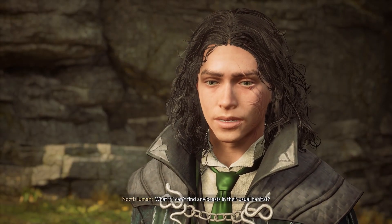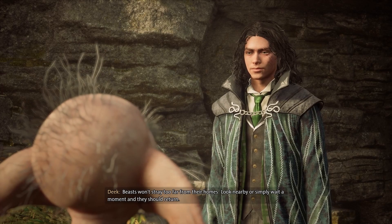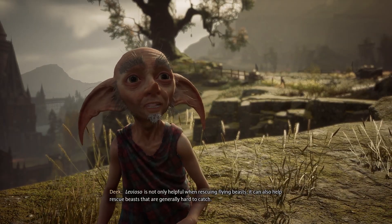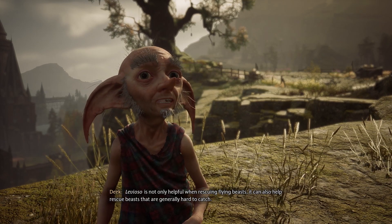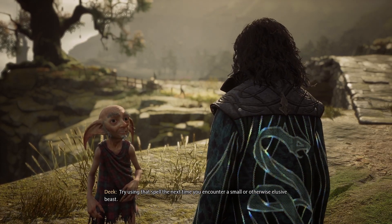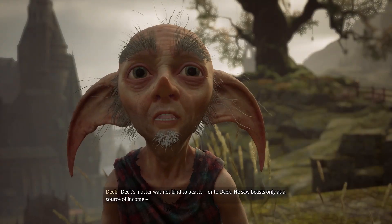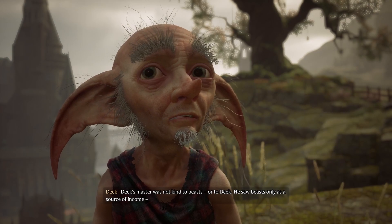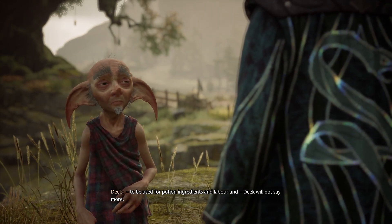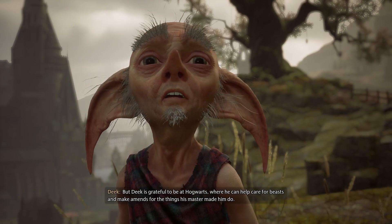Oh, that's pretty smart. What if I can't find any beasts in their usual habitat? Beasts won't stray too far from their homes — look nearby or simply wait a moment and they should return. Levioso is not only helpful when rescuing flying beasts, it can also help rescue beasts that are generally hard to catch. Deek's master was not kind to beasts or to Deek. He saw beasts only as a source of income, to be used for potion ingredients and labor. Deek is grateful to be at Hogwarts, where he can help care for beasts and make amends.